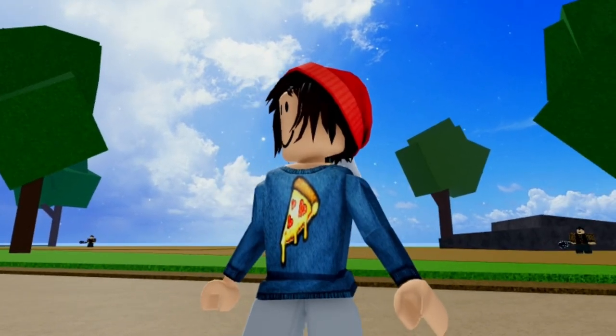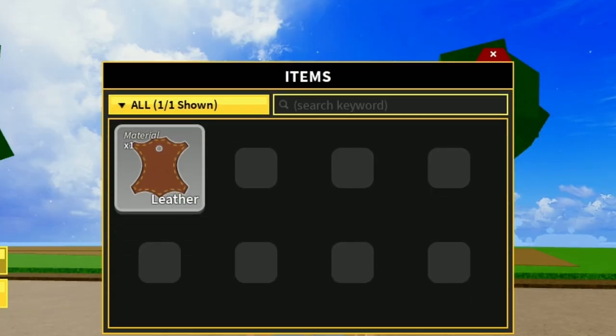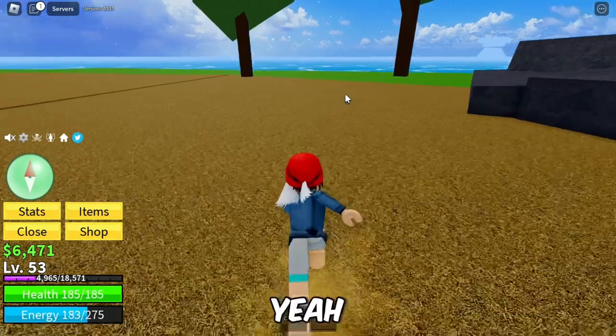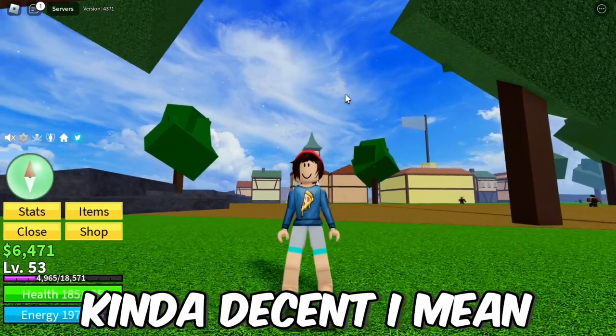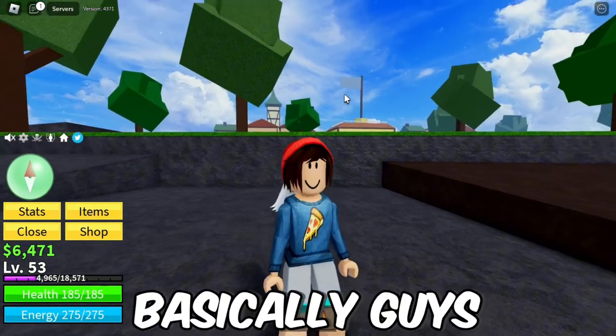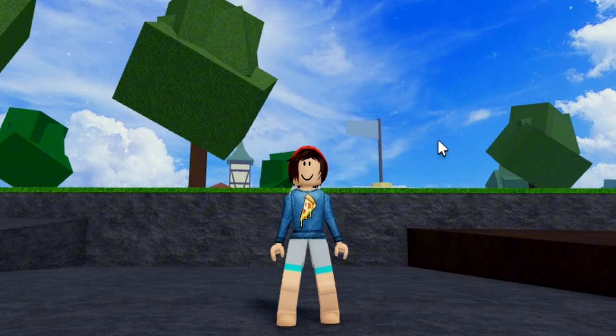We got combat with mastery 7 and game passes. You guys already know that a $1 account can't even have one of the 7 game passes. We got the share with the pizza one. In items, we got just the letter. Basically for $1, this account is kind of decent — not bad, right? With $1 you can buy like a soda. That's the $1 account. Now let's move to the $100 account.